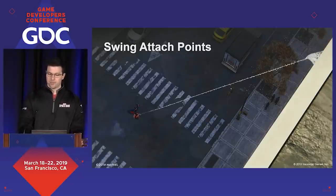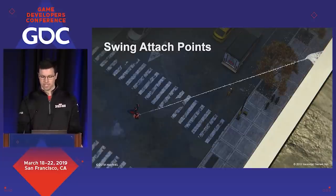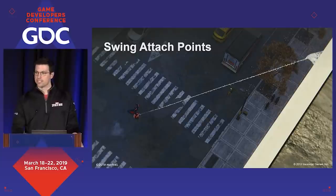Before we can actually swing, we have to have something to attach to. We wanted swinging to be accessible, and this meant thinking about attach points from the player's perspective — namely, what is the player going to be responsible for when it comes to picking an attach point, and what is the system going to do to help them? We first decided that we wanted players really just thinking about where they wanted to go rather than where they were attaching. The player would communicate their directional intent with the analog stick, and then the system would take it from there.